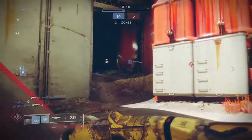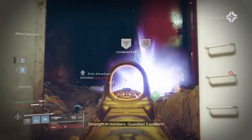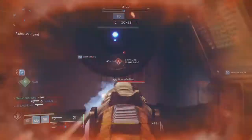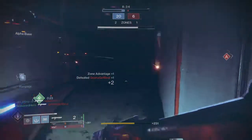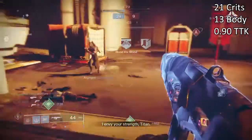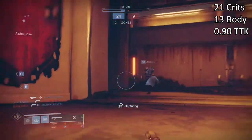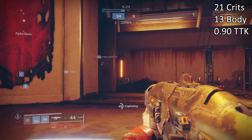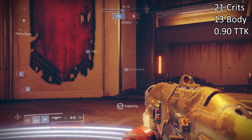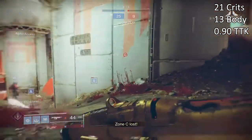Its impact of 21 is tied down to its 600 RPM design, so we can't increase our impact by any means. But we can increase our TDK to make it more effective in the Crucible. As it stands, it does 21 to crits and 13 to body and has a TDK of 0.90, meaning it only needs 8 crits and 2 body shots to kill. This is around average for the weapon type and is quite fair, considering RPM will affect how well you can land your shots. Landing 8 crits and 2 bodies isn't hard, but it's not something that will always be guaranteed as you'll be fighting back against your recoil control.